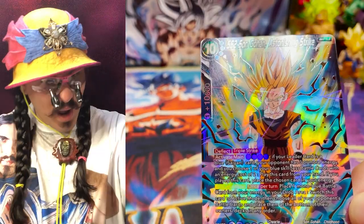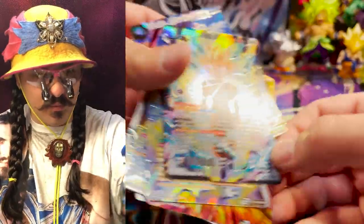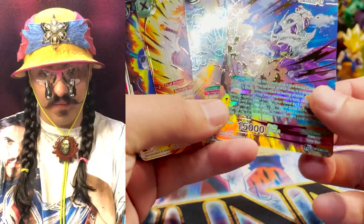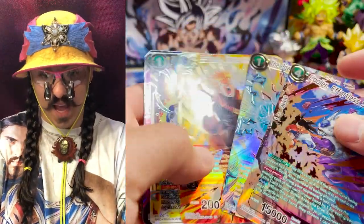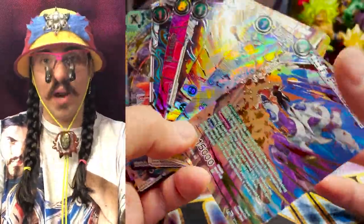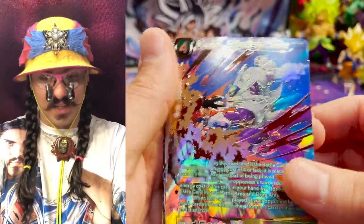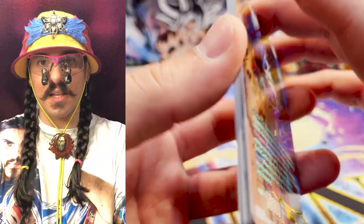What an amazing box. All right, let's go through and see what our SR pulls were. So from this box, we got three SPRs — I've never experienced pulling three SPRs before, so that is amazing. And then we got five SRs. So that means in this box we got eight high rarity cards. This is amazing. And of course you have a chance of getting a secret rare — you have a one in six chance of getting a secret rare in a box for this set, since there are three secret rares and there will be two per case. So really, really amazing box to open.